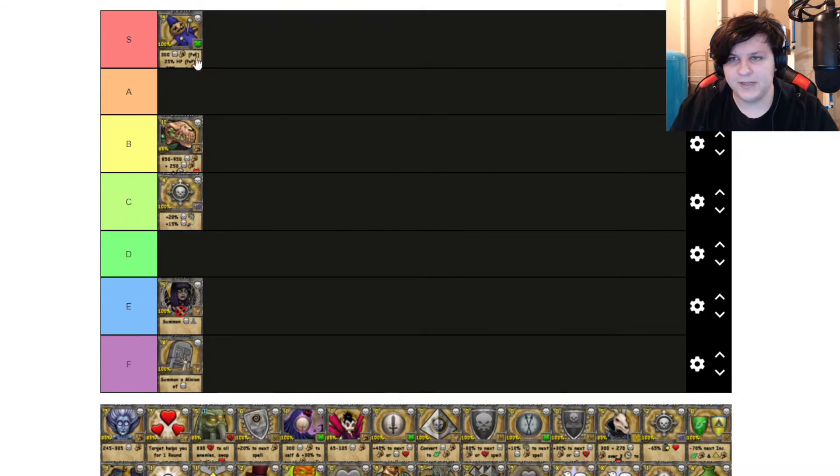Bad Juju for me is an S tier. I feel like in PvP nowadays the 25% health debuff is significant, but in PvE it can be extremely useful on certain bosses — especially on bosses that have cheats that do an insane amount of damage. It's almost a necessity. So I would definitely consider that a solid S tier spell.